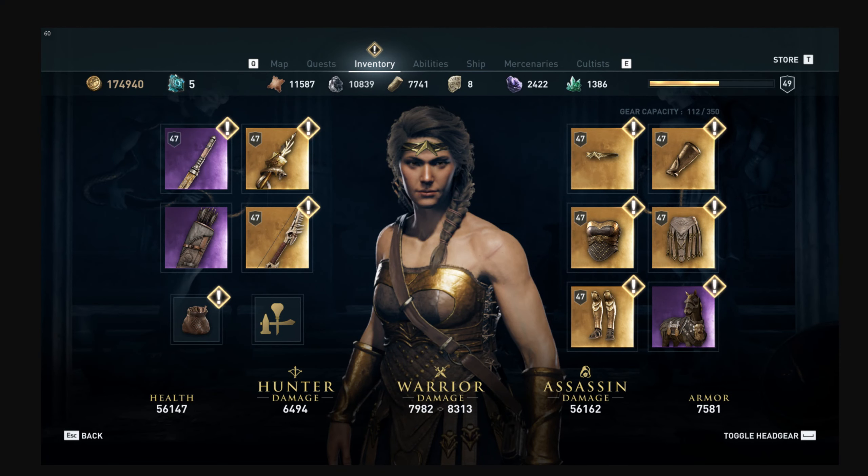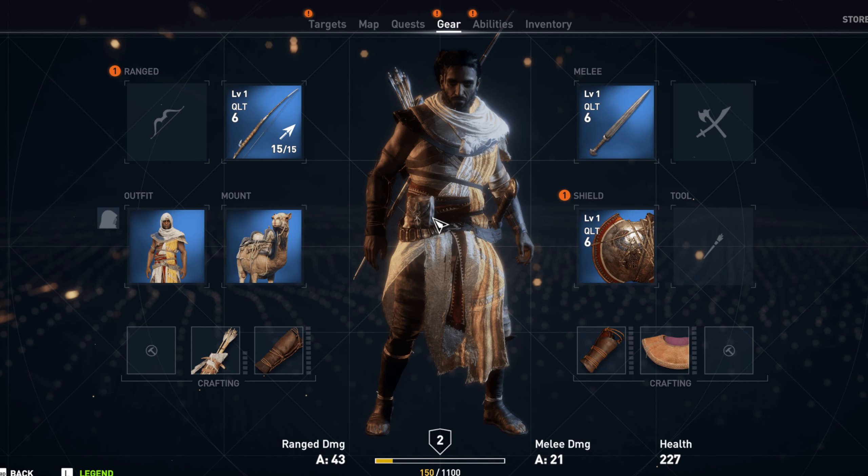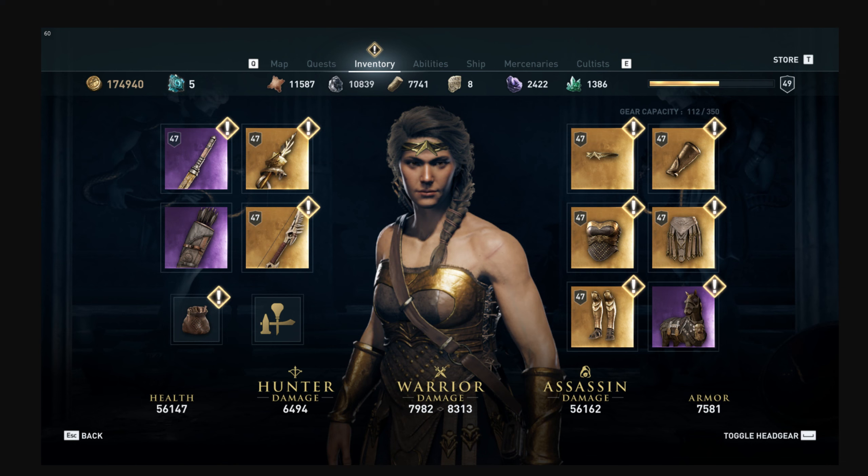And then moving on to Odyssey, it's even more complicated where you can see they decided to do each individual piece could be swapped out. Compared to Origins, where you had an outfit that you could swap out, but the individual pieces of armor you didn't actually swap gear — you just upgraded.